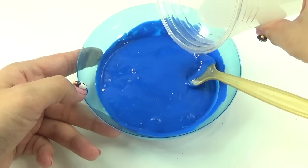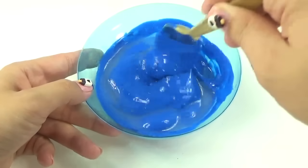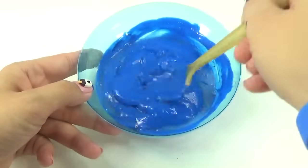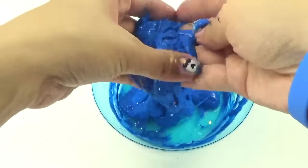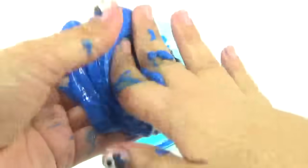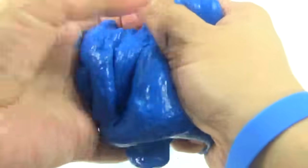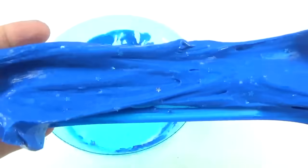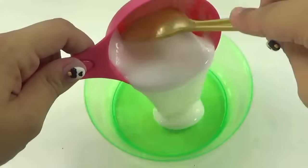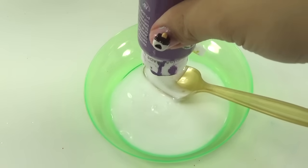It's about time we add our liquid starch. This color is just so awesome — I love the color of it, especially with those stars in there. All right, we got the right consistency, the right look, the right color. It's time to move on to Nightmare Moon's next color slime. You guys know the drill — it's our glue again. This time around, I'm going for some purple.